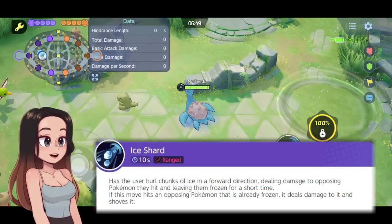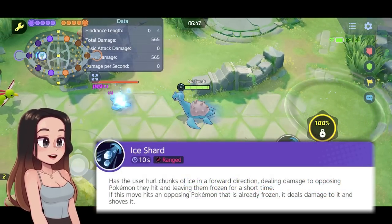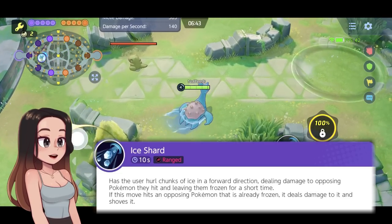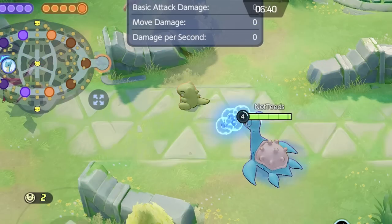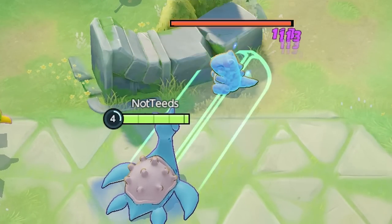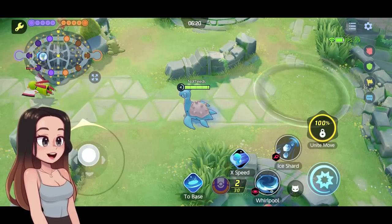The other starting move is Ice Shard, which has a long 10 second cooldown. It shoots ice, deals damage, and freezes enemies for a short time. If they're already frozen, it shoves them instead. You get some crowd control and damage — it's really cool.